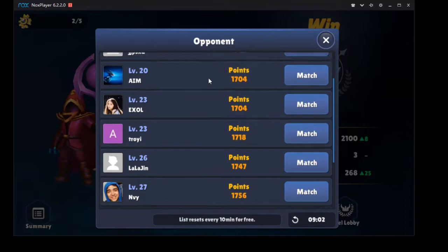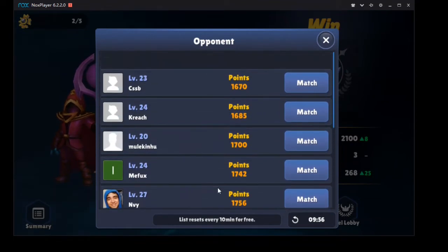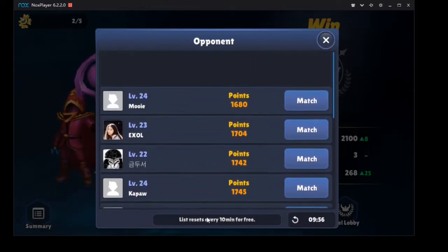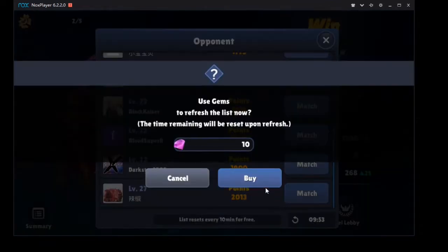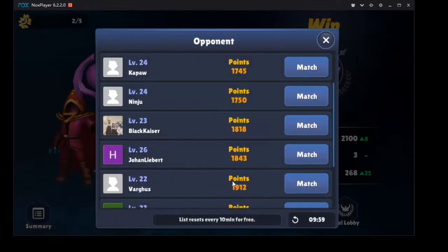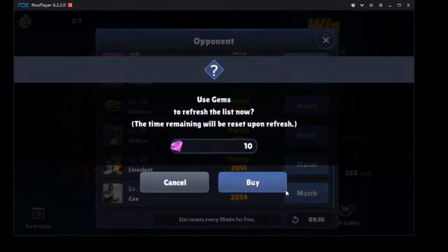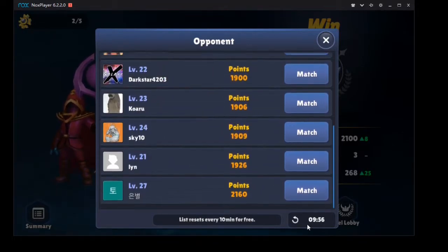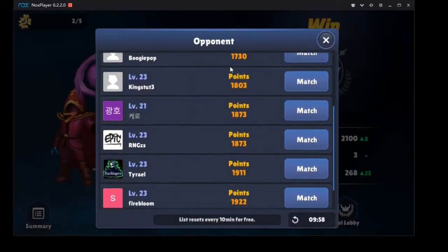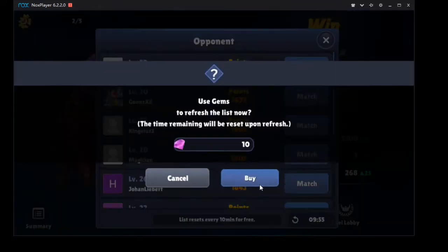There are a couple of people I'm losing to on a regular basis. I'll try to find one — there's one that's pretty crazy. I'll refresh a couple more times to see if I can get him in my list. If I can, I'll show you a match against him; if I can't, I'll do 50 gems so three more refreshes. All right, a couple more — I really want to find this guy for the video. It's so annoying; I've already invested so much in trying to find him.